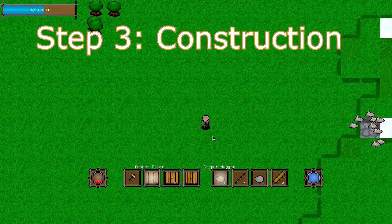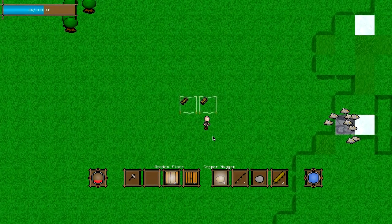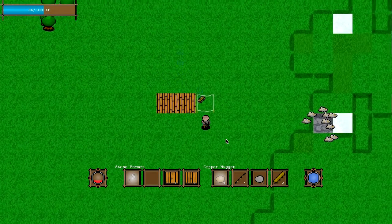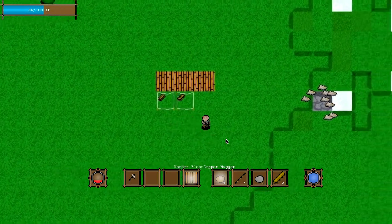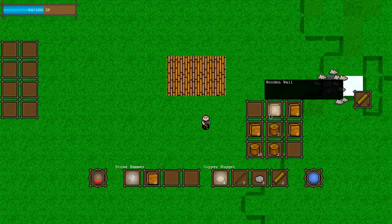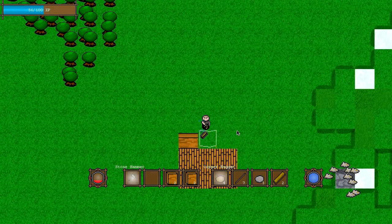Step 3: Construction. After you've gathered the necessary materials and crafted them into usable tools and building blocks, it's time to actually start constructing your house. There is no set way of constructing your house, which means you can basically customize it however you want — whether it's a rectangle, a square, or however many levels you want. The only limits are that it has floors, walls, and possibly a roof.